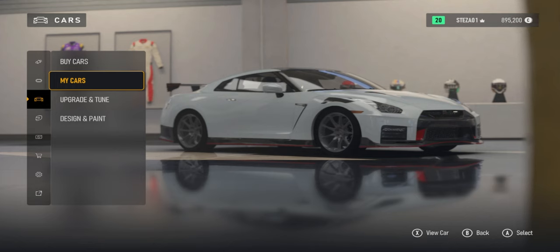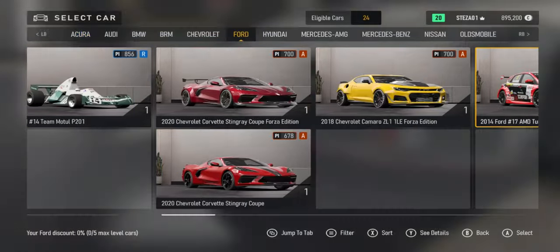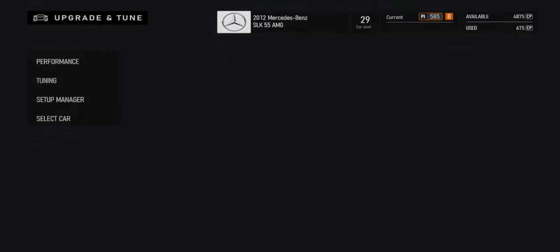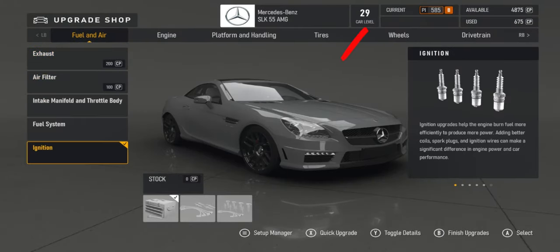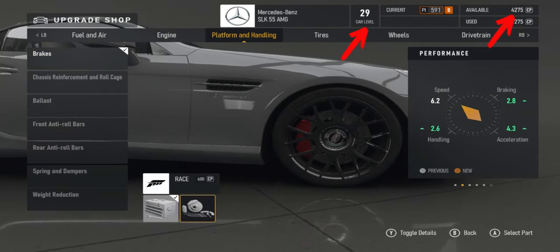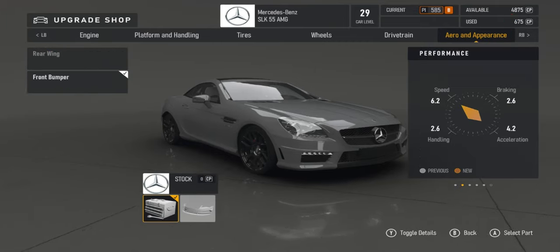When it comes to upgrading cars, we use the new car point system. For those of you who don't know, the car point system is effectively earned by upgrading your car level. You have a set number of car points to use for each car, and the more you level up your car by racing — including in free roam or in the main career mode — you'll obviously increase your car level and earn car points. Every time you buy a new car you start off with, I think it's about 200 car points to spend straight away.